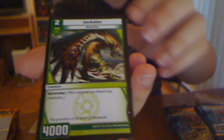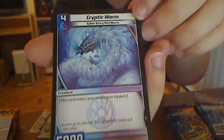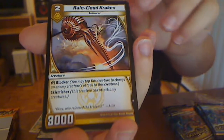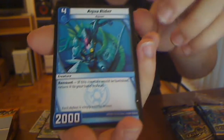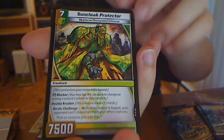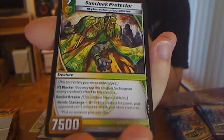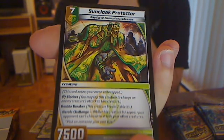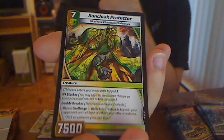Haunted Mech. Jack-O-Lax. Rain Cloud Kraken — which is really good, actually. It's an Enforcer Sunstalk Seed, so better evolutions. This goes back to your hand. Sun Cloak Protector — Blocker, Double Breaker. While this creature is tapped, your opponent cannot choose to attack your other creatures. Neat.